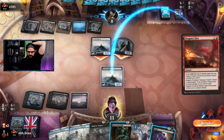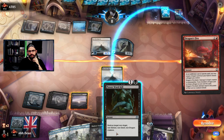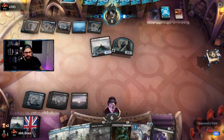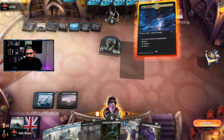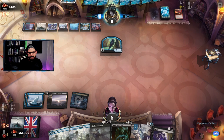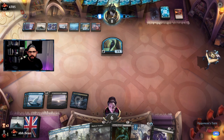I mistapped myself — absolutely mistapped myself, what an awful play. Take five and just be absolutely ashamed of yourself there. Why did I let that tap before me? Ice tunnel — sure. Pass. We're on six now, they're on seven. One, two, three, four, five, six, seven — Epiphany with Negate held up potentially.